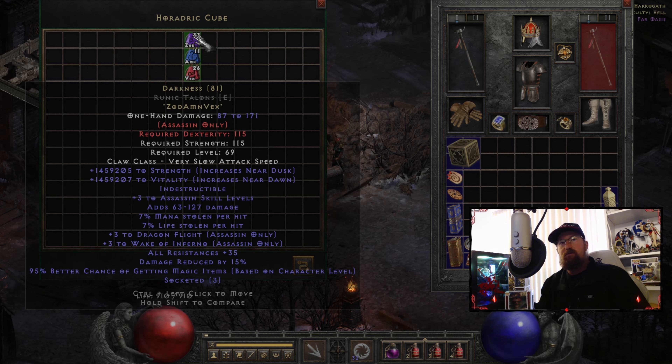Maybe there's supposed to be a decimal point after the four or something like that, because that's the only thing that makes sense to me. Now, obviously, if this did work that way, then that would just be a straight-up broken runeword. This would make the Assassin extremely powerful. The only issue is you would want to only go out around Dusk and Dawn so that you could take advantage of those affixes.